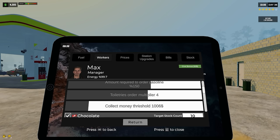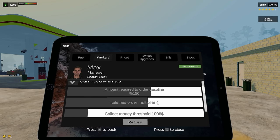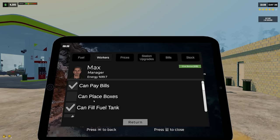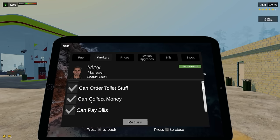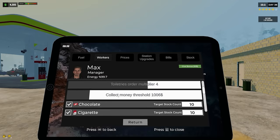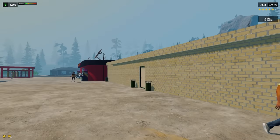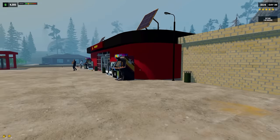Collect money, toiletries, tomorrow's order multipliers — can feed animals, feel trash, feel fuel, place boxes, pay bills. We'll have them do absolutely everything, that's fantastic.